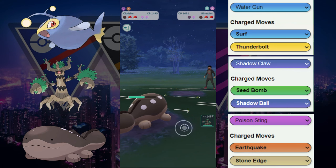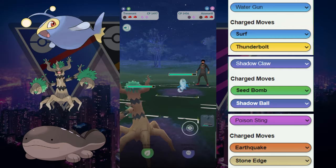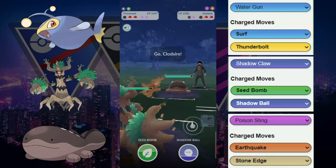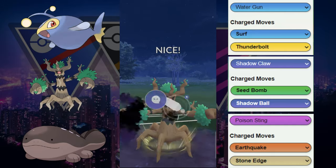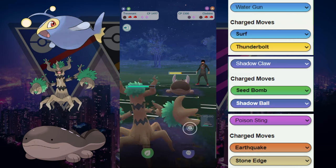Energy on Cloxar with two shields. They reveal that they have the Azumarill in the back. Azumarill in the back doesn't want to really face the Trevenant, so they switch out into the Cloxar. Cloxar does tank a Shadow Ball.